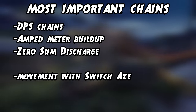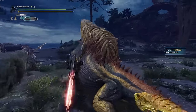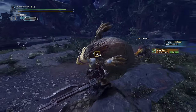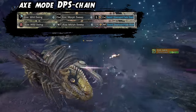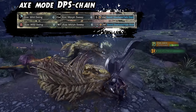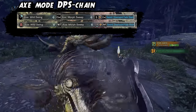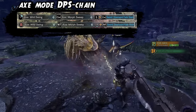Now let's get into important and useful chains you should learn as soon as possible. The DPS chain you should really only use when the monster is downed or paralyzed, because you can't easily cancel out of it. You start the wild swing and immediately do your morph attack — which has the highest hit zone value in it — then move backwards and perform another morph attack to get back to your starting position and repeat the process. Take your time and practice it, as this will be your best option for maximum damage.